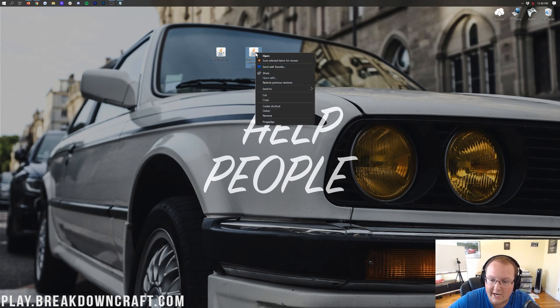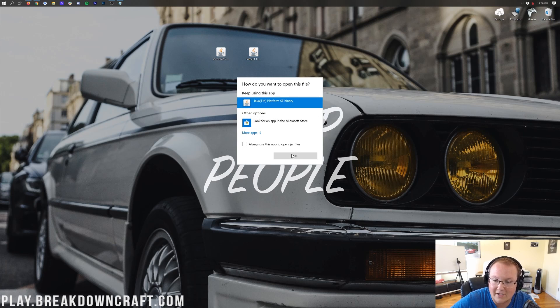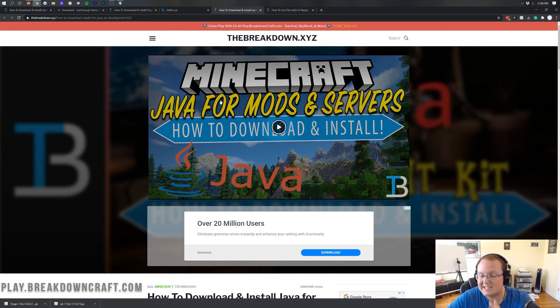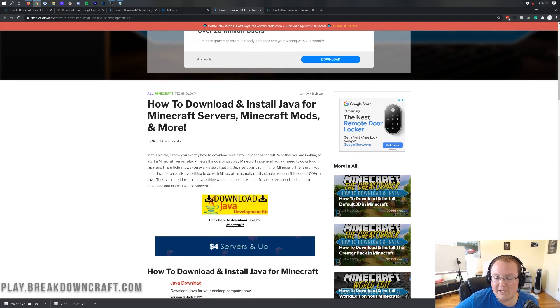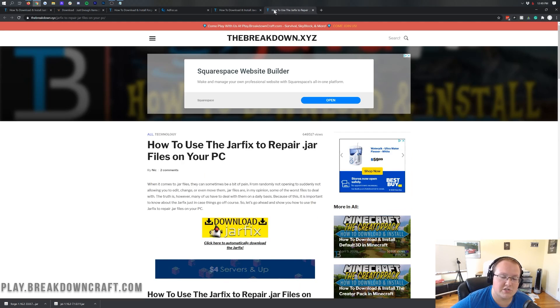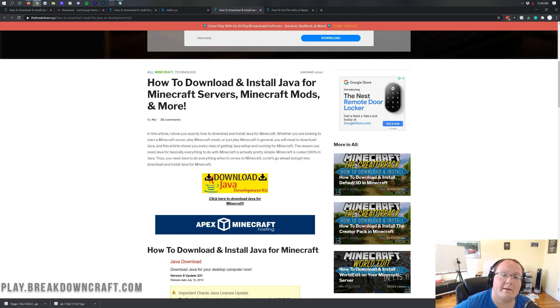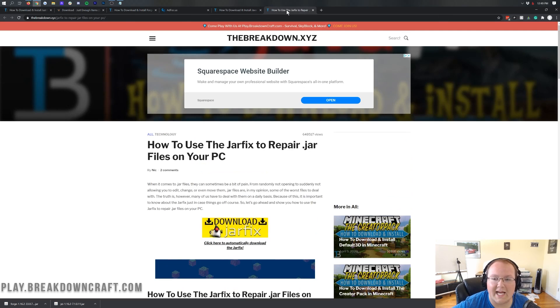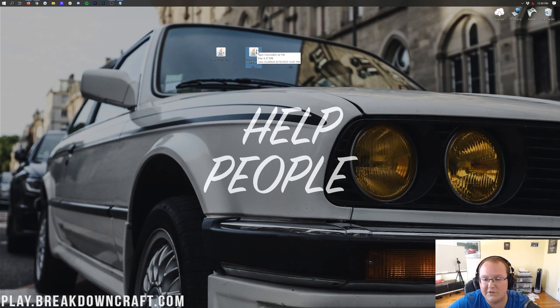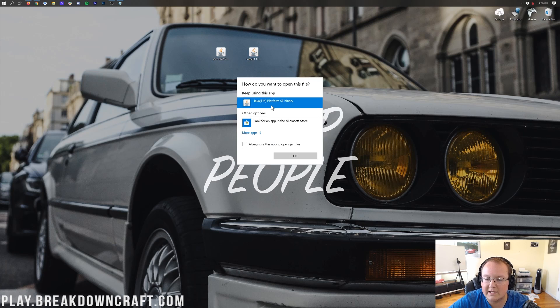Right-click on Forge, click 'Open With', and if you have Java click it and click OK. If you don't have Java, or if the files don't look like Java logos, you need to download Java. There's a tutorial that's helped over a million people get Java installed for Minecraft mods — getting the correct version, Java 8, that Minecraft needs. Then you may also need to run the jar fix, which links all .jar files on your computer back to Java. After installing Java and running the jar fix if needed, right-click Forge, click Open With, click Java, and click OK.